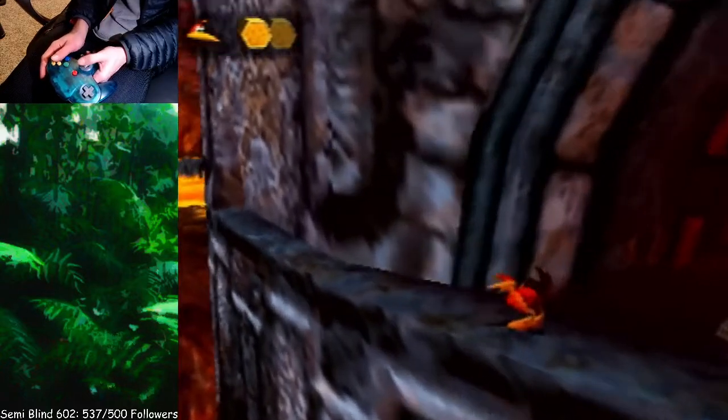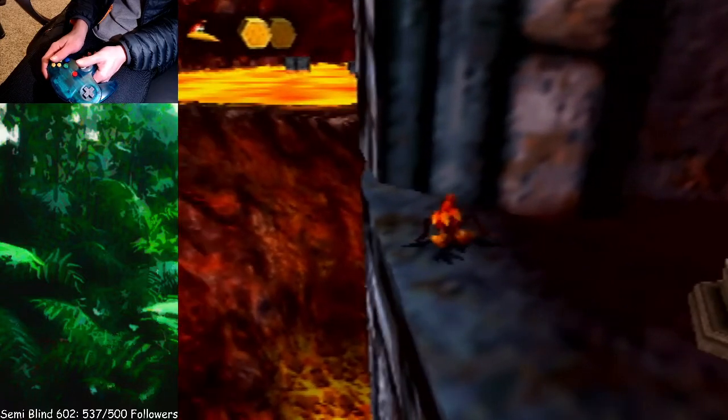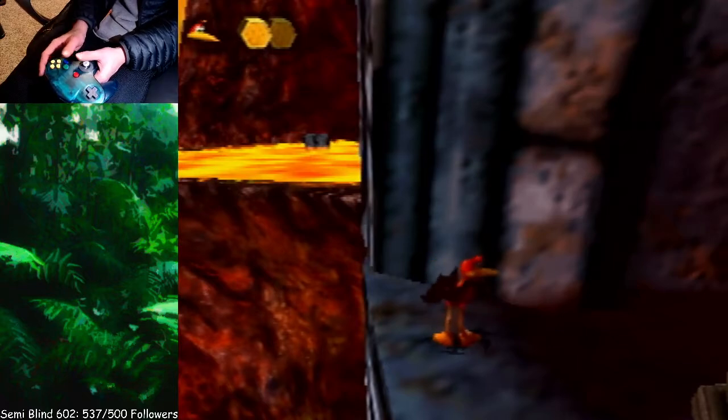There are two ways to set up the camera here. You can zoom in and line it up, and if you see the two pillars on the left, you want to make it so there's just one — so this is perfect right here. You want to put Kazooie between the two black lines, kind of on this white part here.